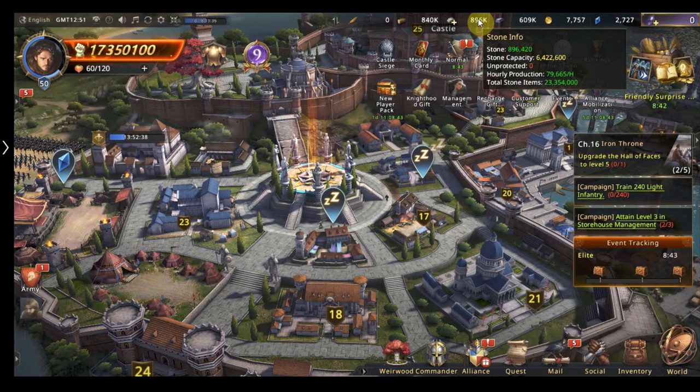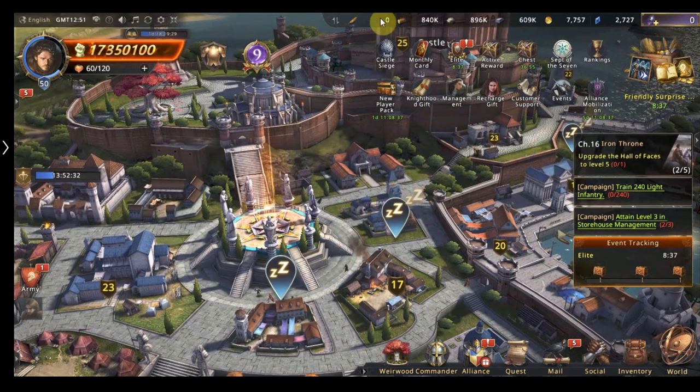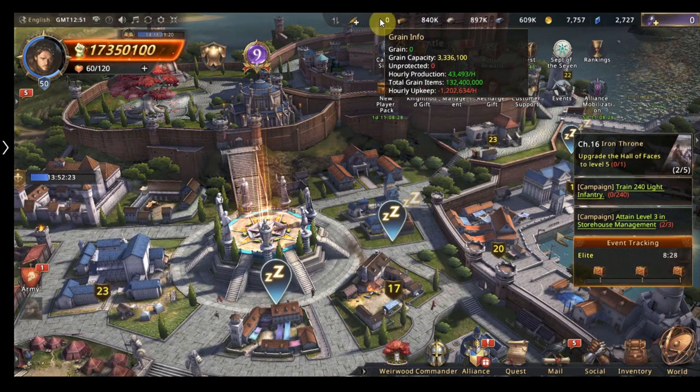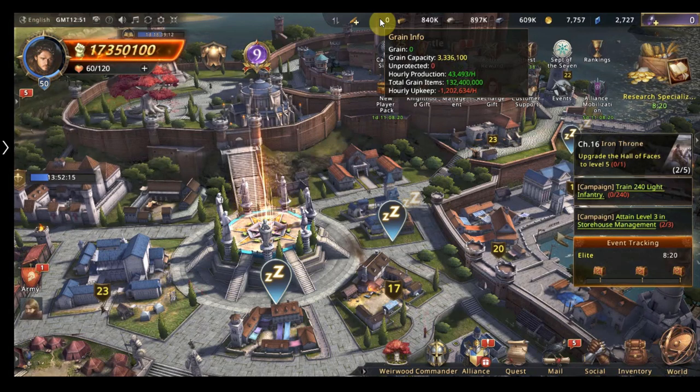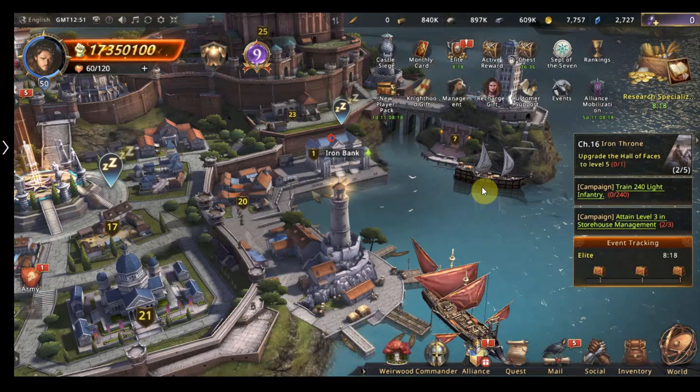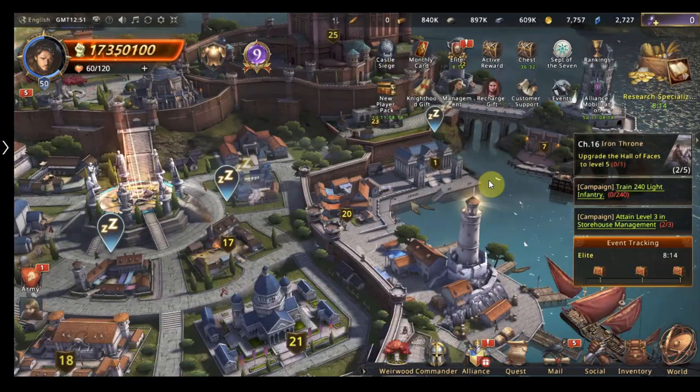My capacity is 6.4 million and my total items are 23 million. Now when I was talking about food — you get tons and absolutely tons of food boosters. Don't worry about food, only build one farm. That's all you need in this game because you get so many boosters for food. All you need food for is the merchant ship and building upgrades.